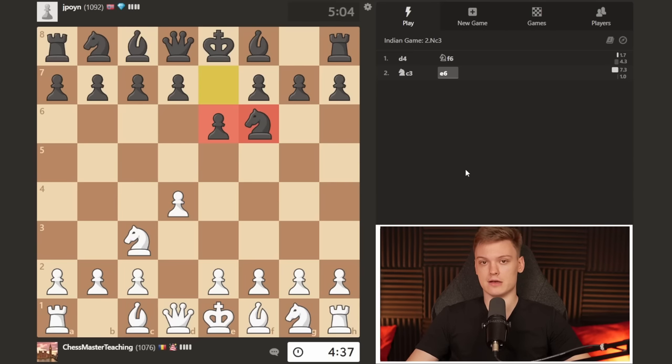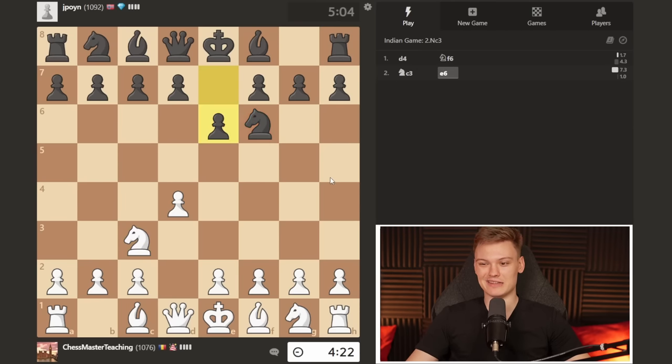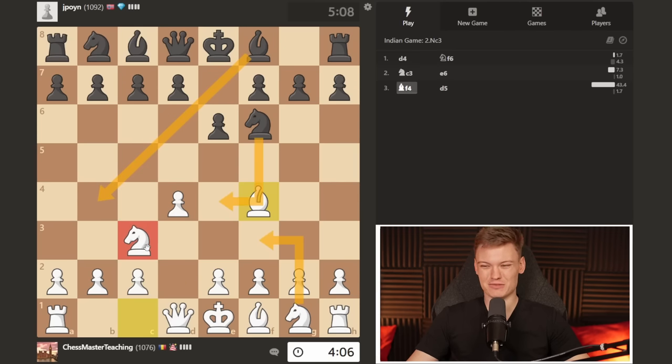The Nimzo-Indian is usually played after c4, e6, and the idea is to meet knight c3 — which threatens e4 — by pinning it with a bishop. The opponent either has something in mind against us or played it by accident trying for the Nimzo. Nevertheless we play bishop to f4, and we see d5. It's important to know that against the trickier move bishop b4 you don't want to play knight f3, because that allows knight e4 and it's not easy to protect the knight. The key move on bishop b4 is e3, opening the square for the knight.